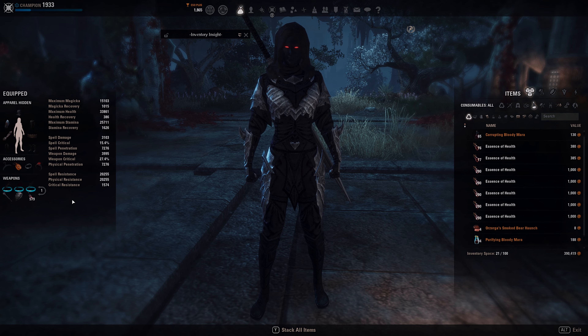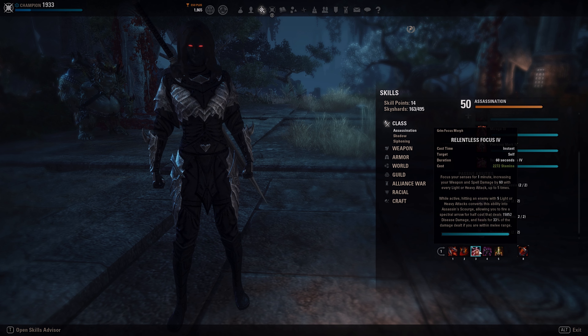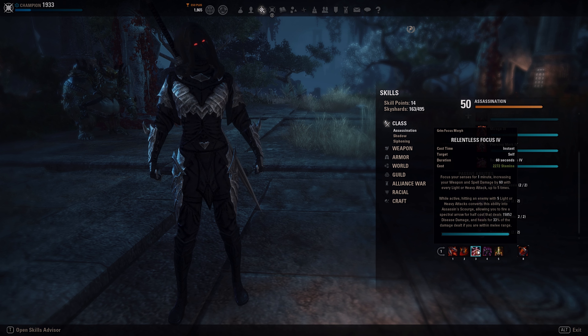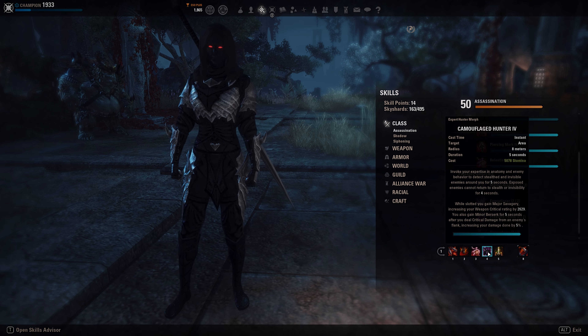Going into the skills on the front bar. We are using Surprise Attack as the spammable, then Executioner. We have Relentless Focus for the Bow Proc, and it also got changed — now you get 60 weapon and spell damage per stack, so when we have 5 stacks we get 300 weapon damage, which is really nice. We have Cambo Hunter for the Major Savagery and also a Thump — a little bit of weapon damage.